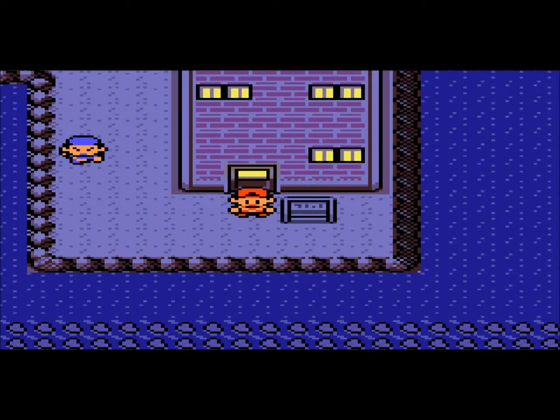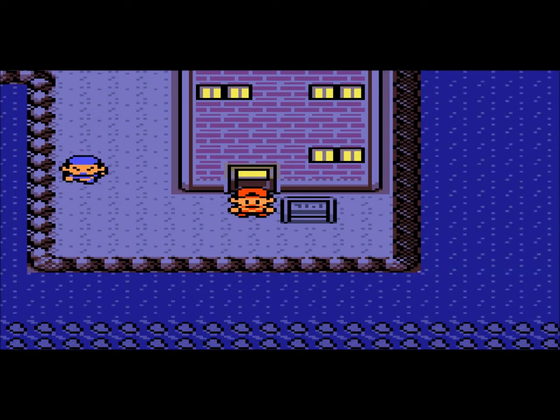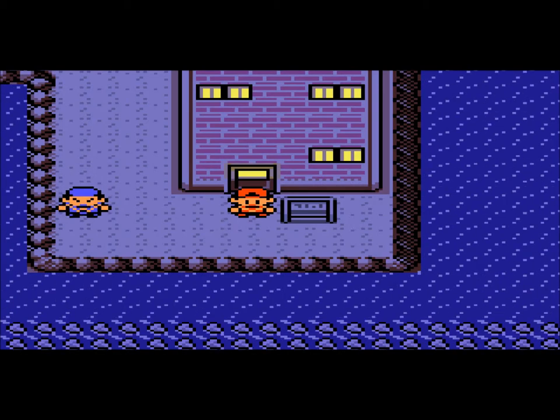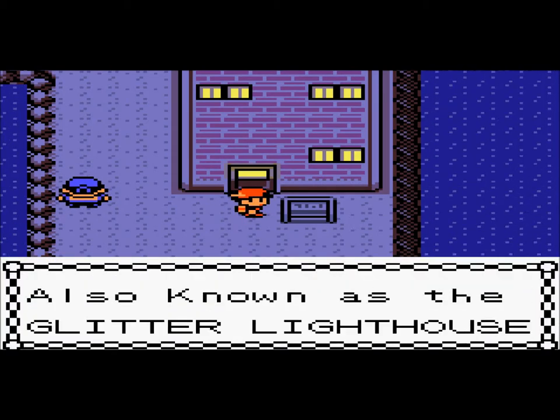Hey YouTube, this is JakeTheHappySnake here, and welcome back to my Pokemon Gold walkthrough. In the last part, I left Irifitic City and made my way up here to Olivine City. In this part, I'm going to go inside the Glitter Lighthouse, as it says right here on the sign.